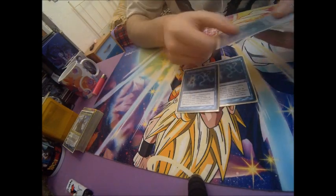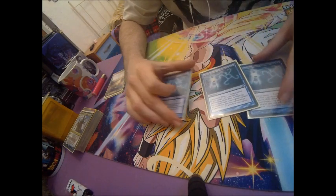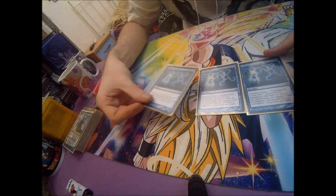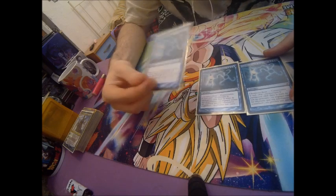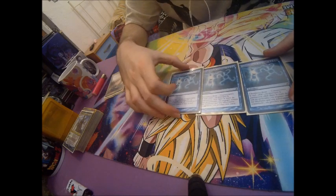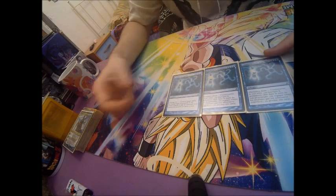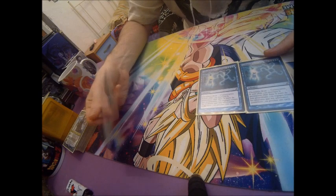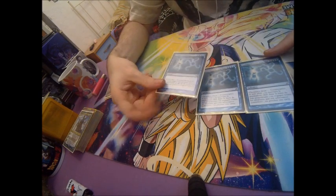Triple Cryptic Command. Excellent — it's a Swiss Army knife. It works in many situations: we can tap the opponent's creatures, bounce a creature, draw cards, or counter a spell. It works for so many situations, that's why we run 3. It's a bit expensive on mana, but if the opponent has no board and few resources and we have a couple of copies in hand, we practically have the game under control.